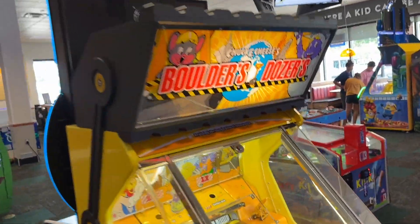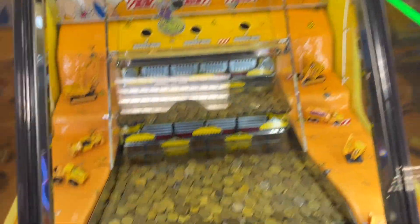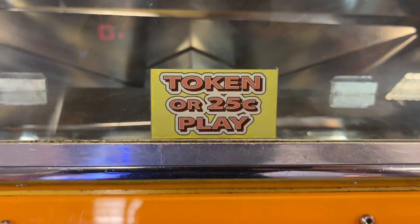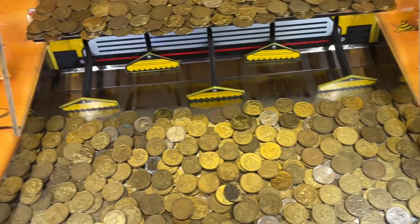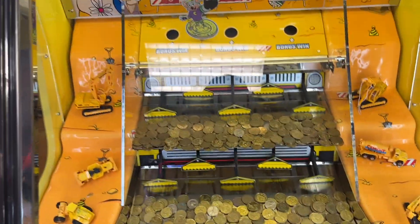Here's Wonderlands. There's Chuck E. Cheese Boulders Dozers — pretty classic coin pusher — and it says token or 25 cents to play. Some people have opted to use quarters instead, which is very interesting — you might actually be saving money doing that.